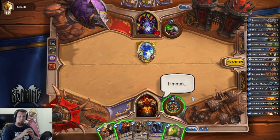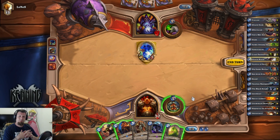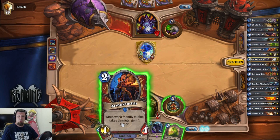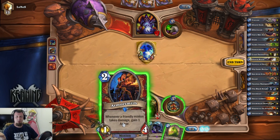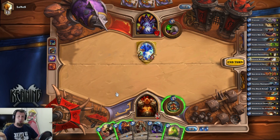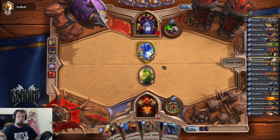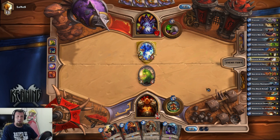The Acidic Swamp Ooze is pretty handy against things like Shamans, but it's not going to help us here. The debate is: if the opponent uses the Voidwalker against the Armorsmith, he's only going to do one damage to it and we get a lot of armor. However, he's probably going to Soul Fire the Armorsmith. So we're going to put the Acidic Swamp Ooze out — it's a bit of a tempo killer, but it allows us to remove the Voidwalker.